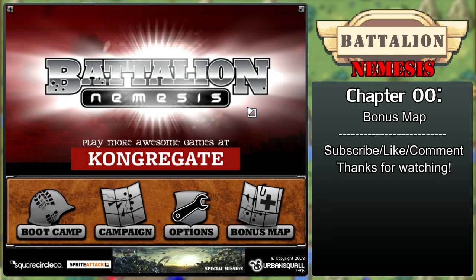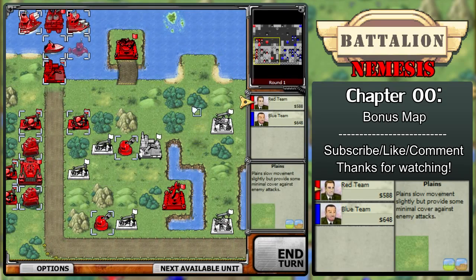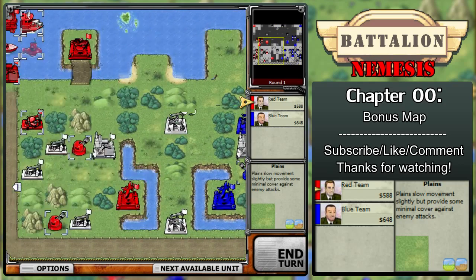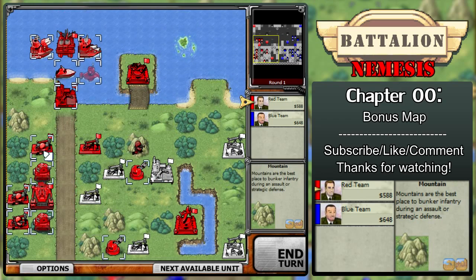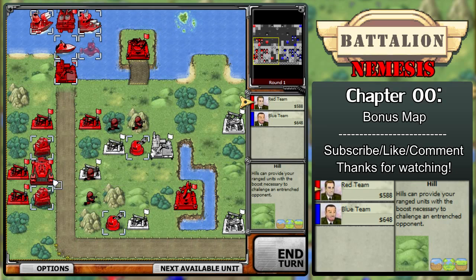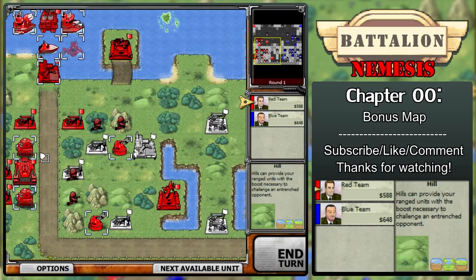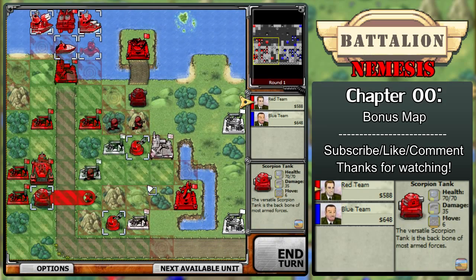Welcome back to Battalion Nemesis. We're going to do the bonus mission so let's get started. There's no intro and we have a battlefield that's fairly evened out right now. With that, let's mobilize our troops so they can get really close to that war factory as soon as possible and reclaim everything within the next two or three rounds.